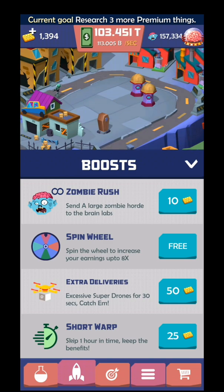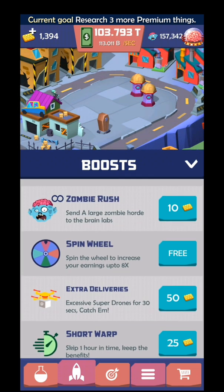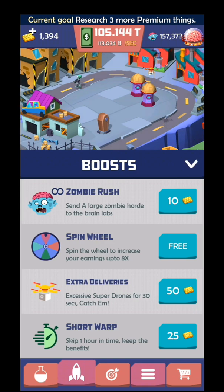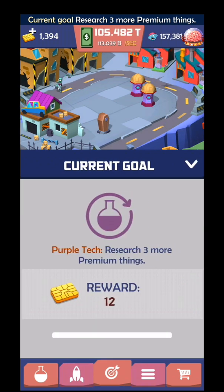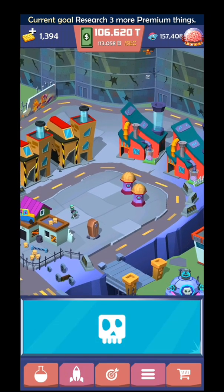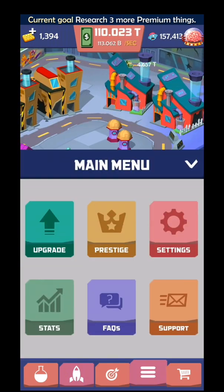Over here you have the rocket - these are the boosts. Again with golden chips you can buy different kinds of benefits. You also have a spinning wheel where if you're gonna watch an ad, you spin the wheel and your income will be multiplied by the specific number you land on. Over here is the current goal that you're gonna have - the rewards. I didn't complete the one asking me to research three more premium things.